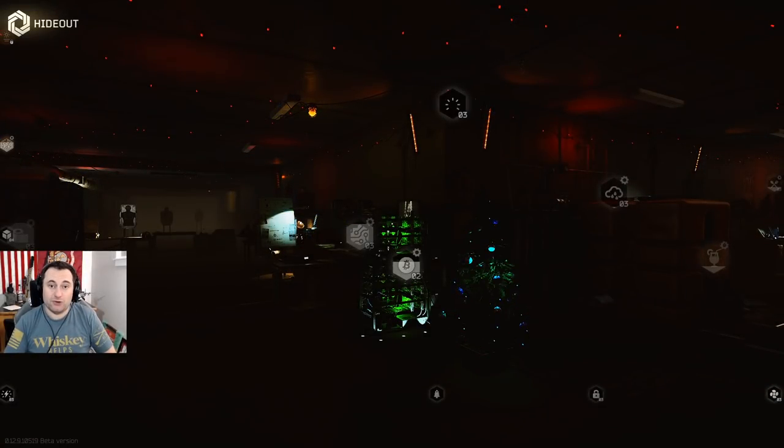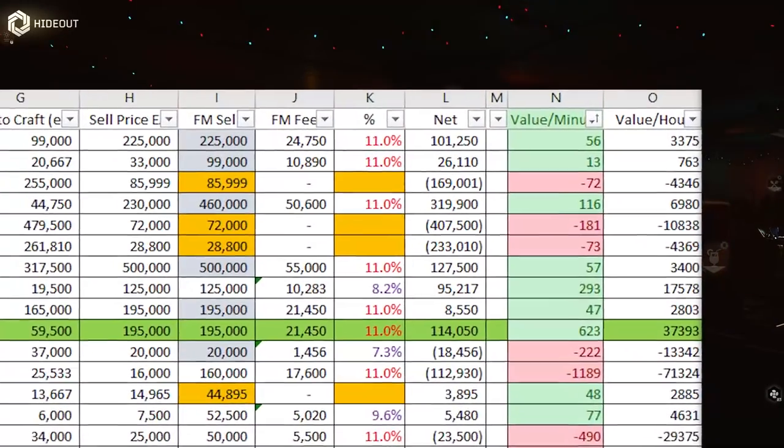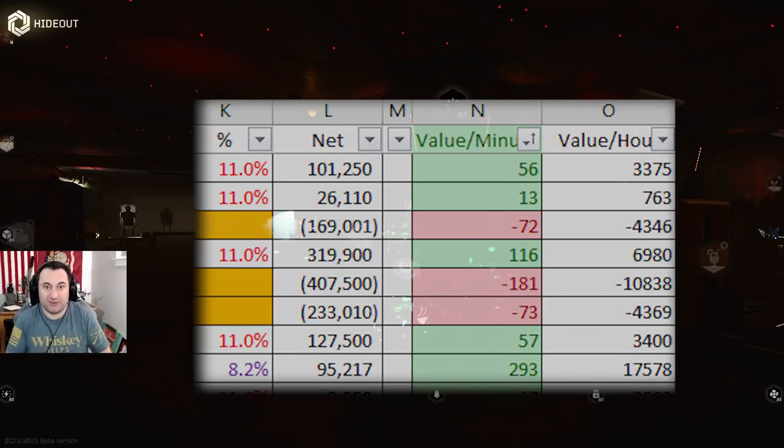First, let's get a few ground rules out of the way. I compare items in a ruble-per-hour profit metric. This is how I get so many different crafts apples-to-apples and show you what truly makes you the most money. Some crafts will actually make you more money than others, but they might take twice as long — so in the long run, you make less money crafting those versus some of the items I recommend.